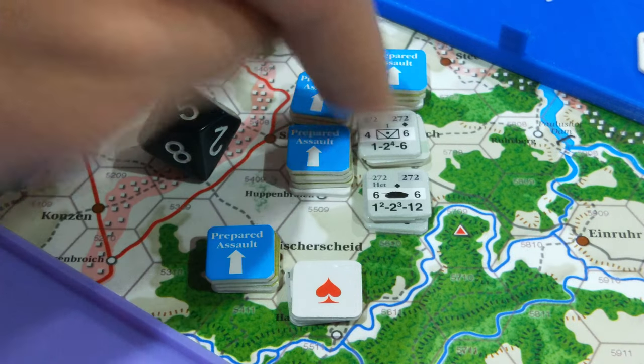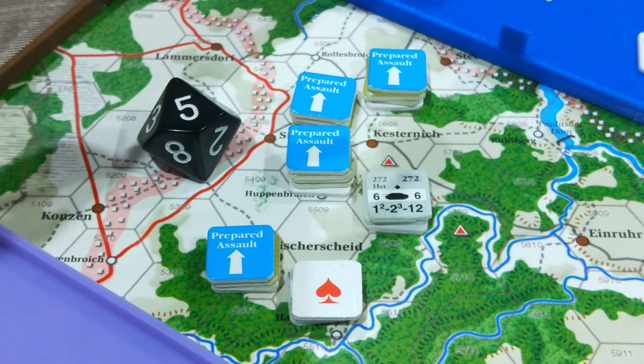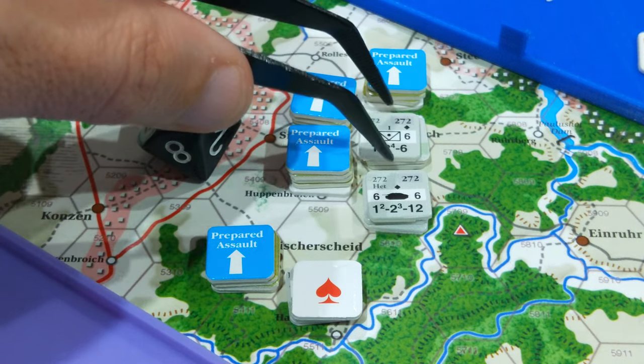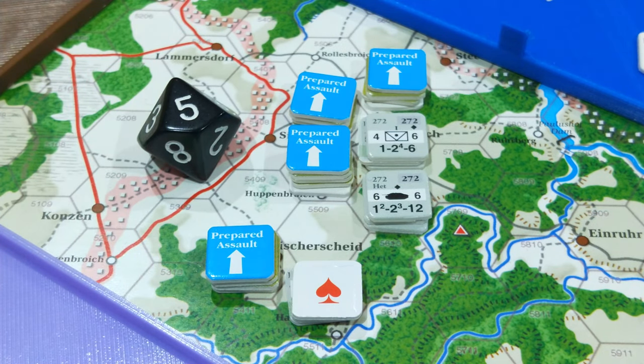Now repeating the same process for the second mission with strength 8. The defenders are in rough terrain and there's a village there, which provides a negative 2 die roll modifier. Counting steps: 1, 2, 3, 4, 5 steps — that's a plus 1 modifier for unit density. So negative 2 plus 1 is a net negative 1 modifier to the roll.